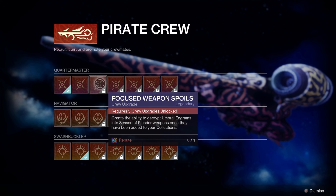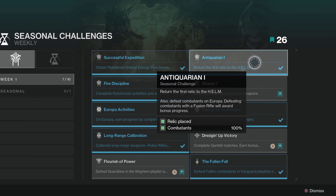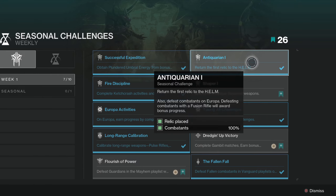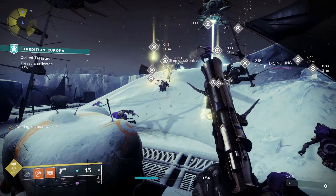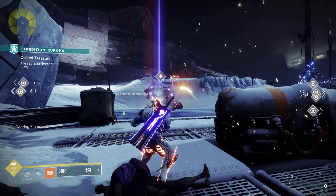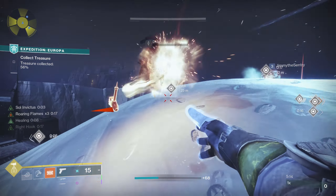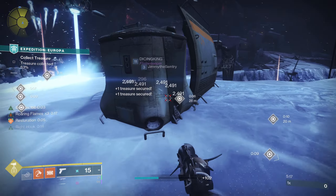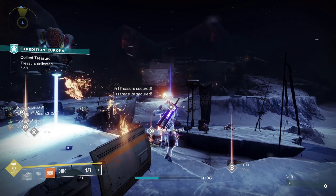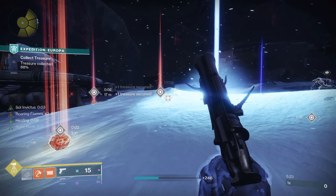Just like with all other seasonal vendors, there's a perk tree — this time around it's called the Pirate's Crew. This is where you can purchase upgrades with a currency called Repute, which you only get from doing your seasonal challenges. Each week you only get two of these upgrade currencies, so you want to make sure you spend them on something you know you want. Over time, by the end of the season, if you play through the entire season you will have all of these perk upgrades unlocked.